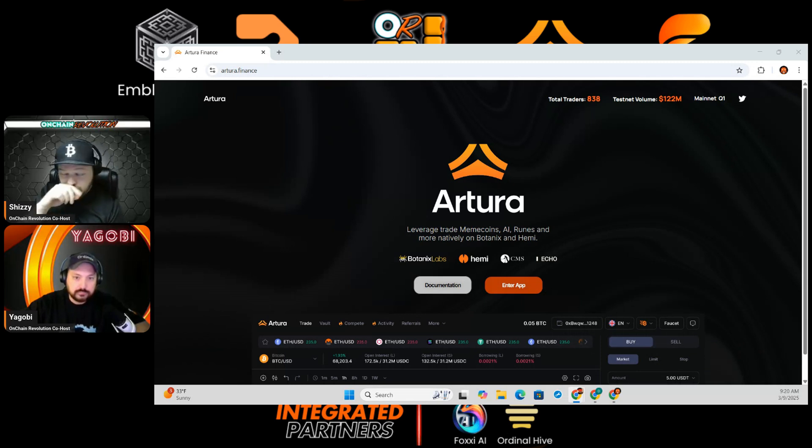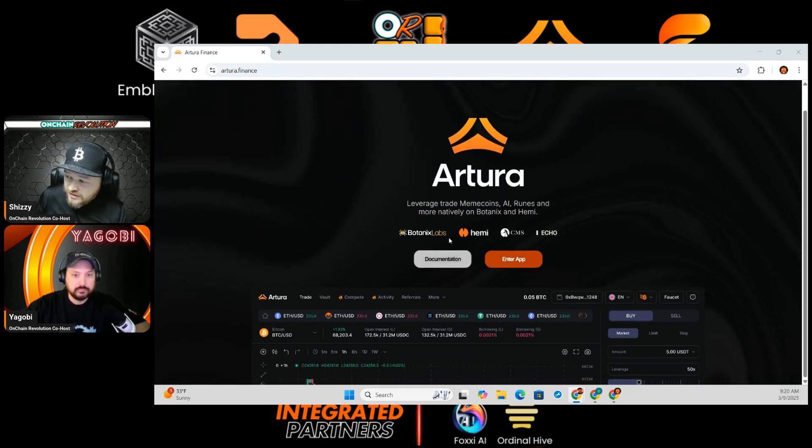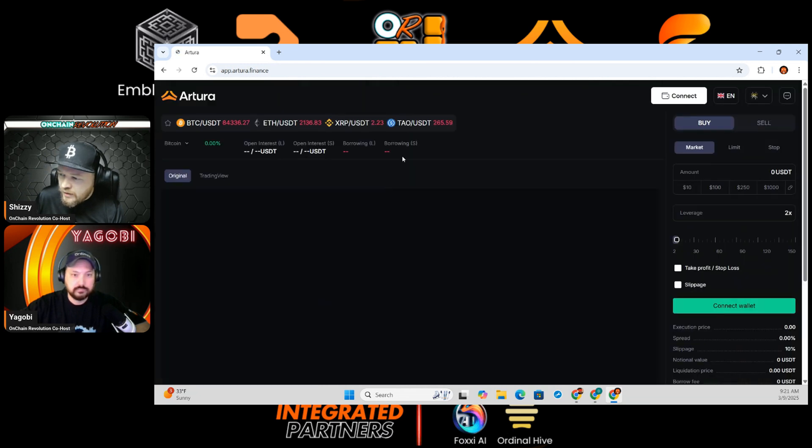First thing you guys want to do is go to Artura.finance — A-R-T-U-R-A.finance. It comes to this homepage. You can check it out. You see Botonics, Hemi, CMS, and Echo — I think these guys are the backing. Definitely click the red button which says Enter App, and that'll bring you to their site.